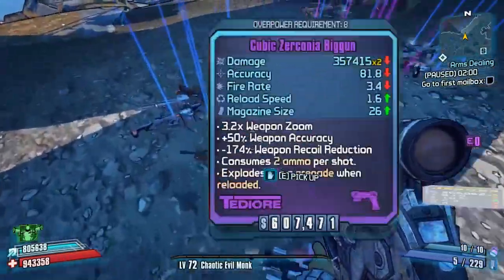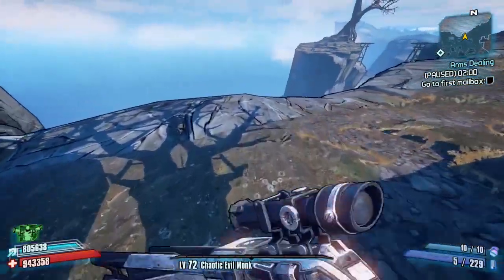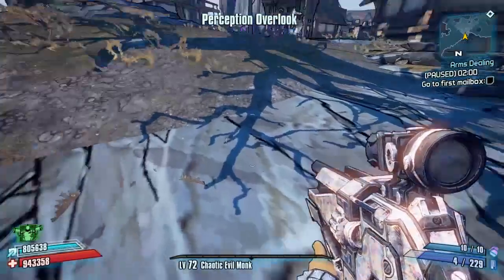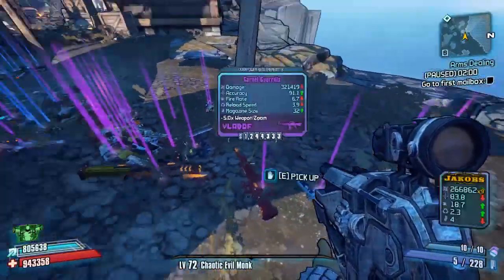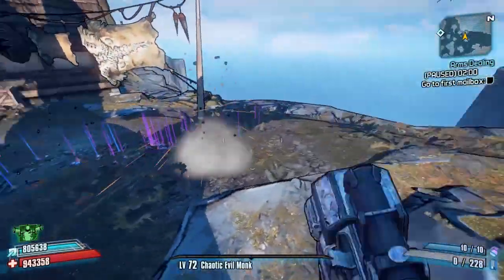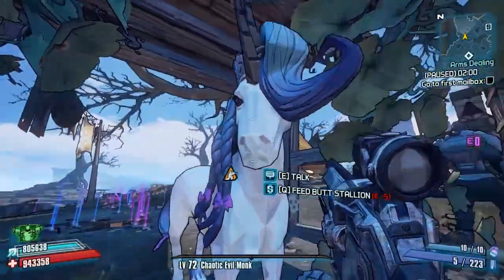There's not a lot of point coming to Butt Stallion normally, but if you're at that point in the Tiny Tina DLC where you haven't got many legendaries but you've got spare iridium - because you've spent everything on upgrades and you've got a load more - and you just want some decent purple weapons, this is a brilliant mod to help you out with that and get you through more of the DLC with a few more powerful weapons.